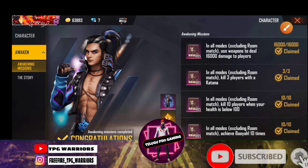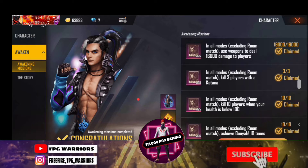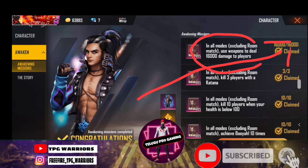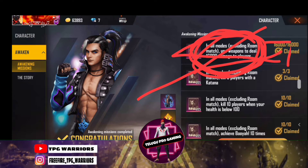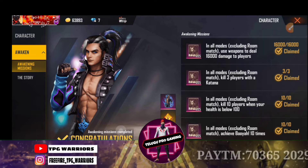Check out my video. I'm going to have an evacuating locally. In all modes, excluding room match, use weapons to deal 16,000 damage to players. Let's play the player Kyle. So make the first push right on the platform — we will let ourselves win.